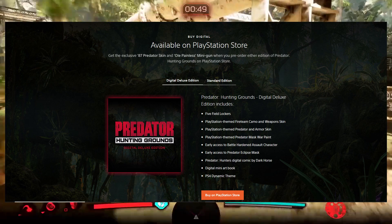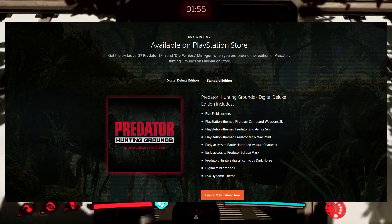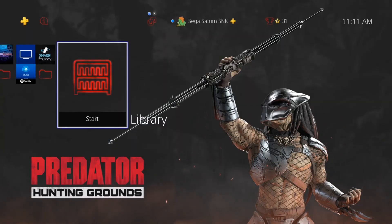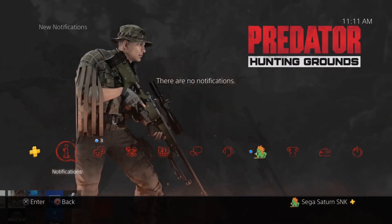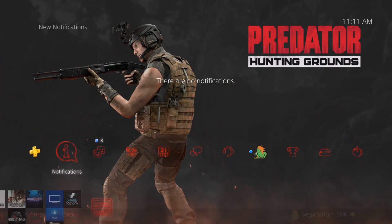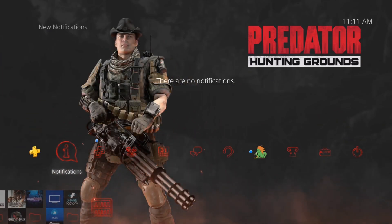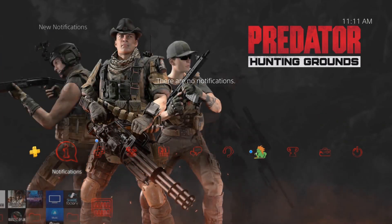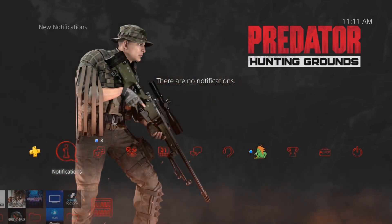You also receive the Predator Hunters digital comic book from Dark Horse, a digital mini art book, and a dynamic theme which is hopefully playing in the background right now. There are also avatars alongside that which highlight some of the female predators, the main predator, and some marines as well. It gives you categories to choose from and makes you feel more part of that universe before launching into the game.